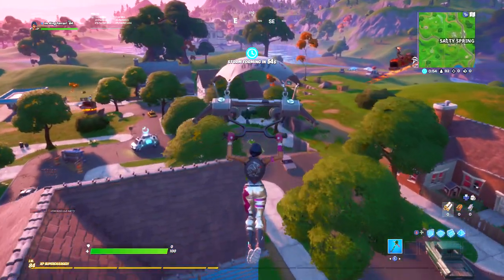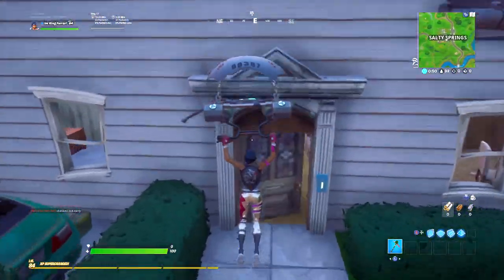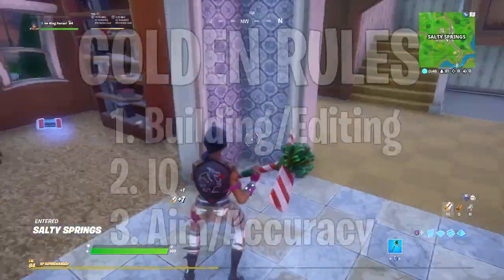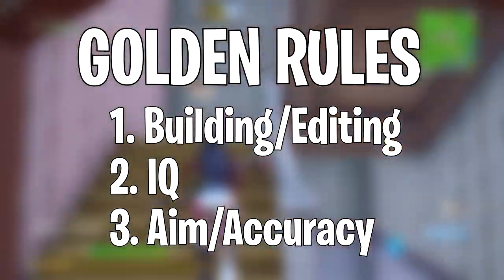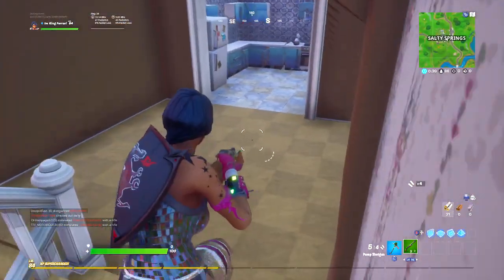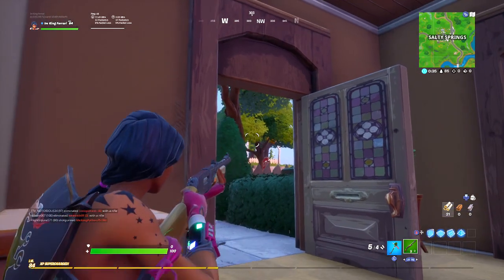When it comes to Fortnite, I personally think there's three things you need to perfect, or at least get extremely great at, in order to be an outstanding player. Those three golden rules are building, IQ, as well as aiming accuracy. You literally cannot have one without the other, otherwise you'll likely be losing all of the fights you get into and will probably not be winning any of your games.